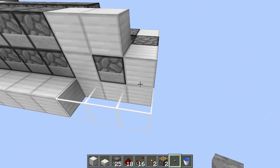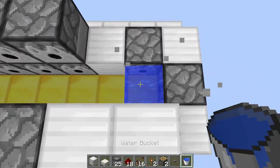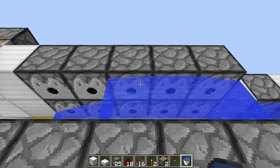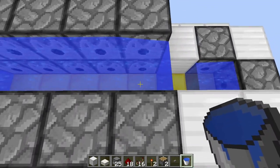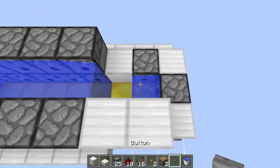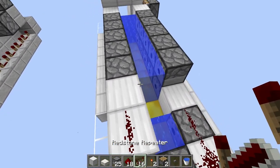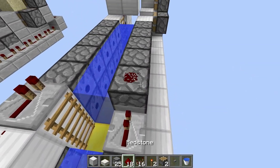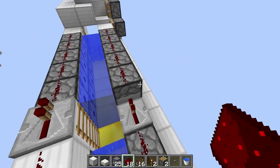The first thing you want to do is place down your button — I'm going to be placing it here. The next thing is to fill in these spots with water; you just need water running along this bottom area. Then go ahead and place redstone on these blocks, place a repeater on each side both set to one tick delay, and place redstone on top of each of these dispensers.